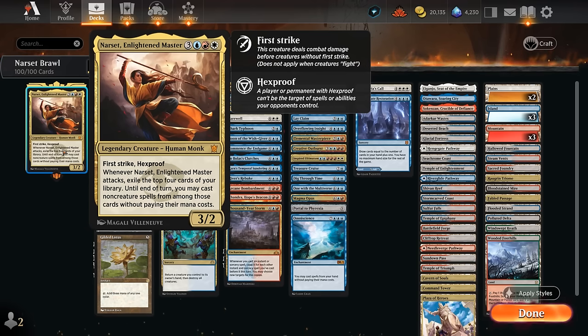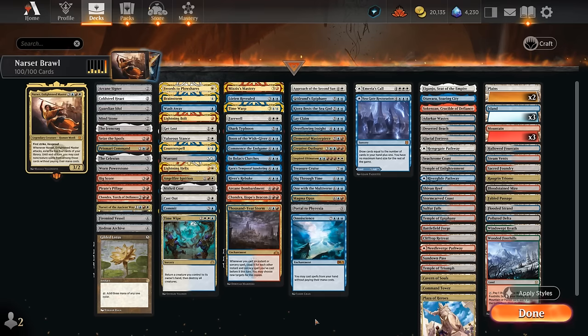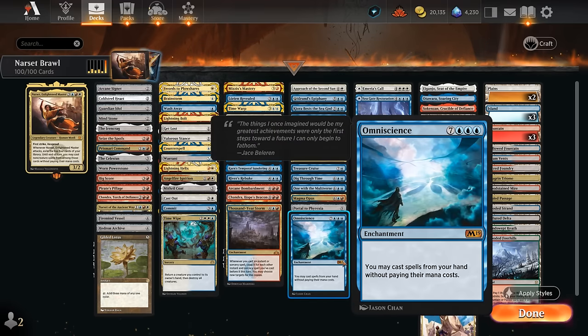Narset is a 6 mana 3/2 with First Strike and Hexproof, so that built-in protection is key. Whenever Narset attacks we get to exile the top four cards of our library, and until end of turn we may cast non-creature spells from among those without paying their mana costs. So we're going to try to abuse that ability by including some of the most expensive non-creature spells available on Arena, including Omniscience, so we can cast all our spells for free from hand for an easy win.